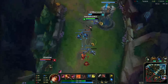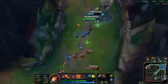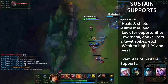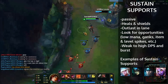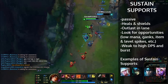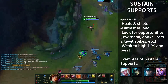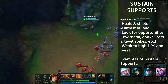Here we have a sustain lane — Nami and Misfortune. Sustain lanes are pretty much going to be playing passively for the most part. Their main focus is healing and shielding. Most sustain lanes either have a really good shield, a really good heal, or a really good way to sustain your ADC and themselves to stay in lane for a long time. As a sustain lane, you want to heal, you want to shield, and you want to outlast the other support and ADC in lane.